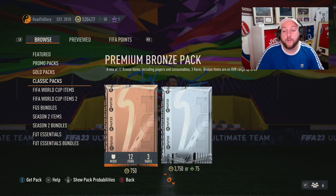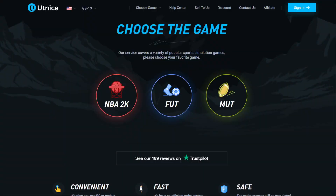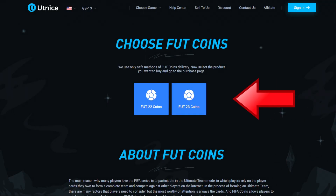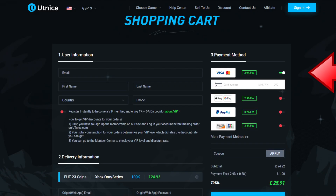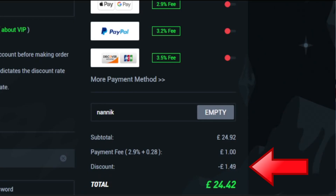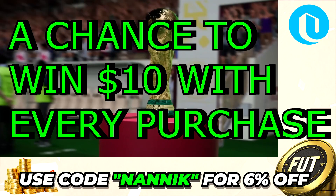If you're wondering why rares are going up so much, the World Cup and Black Friday is finally here. Go to Alt Nice, Select Foot, Select Foot 23 coins. Choose which console and how many coins you'd like to buy. Select your payment method, and don't forget to add code NANIC for 6% off on all orders. Every purchase has a chance to win $10.